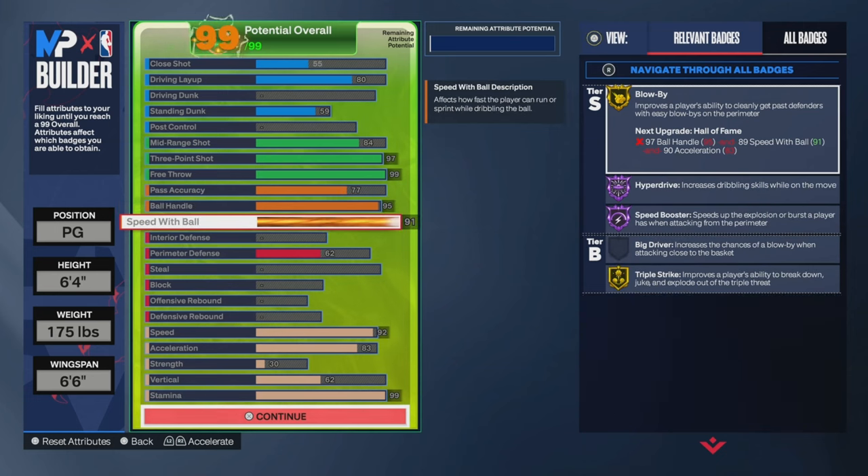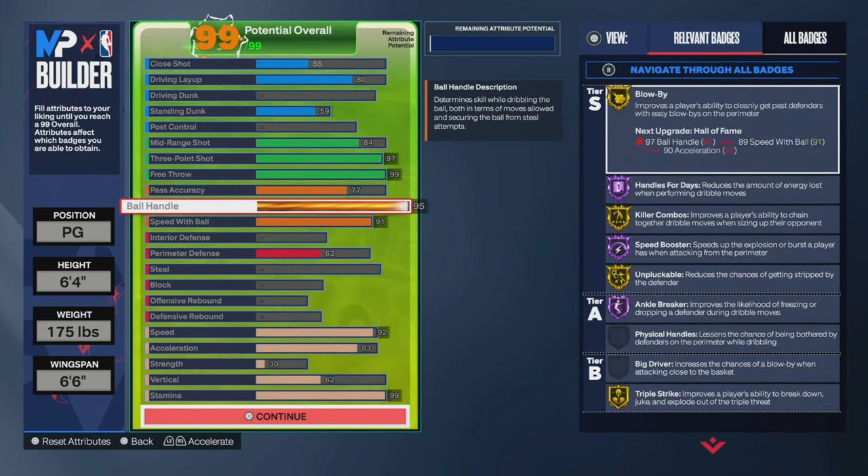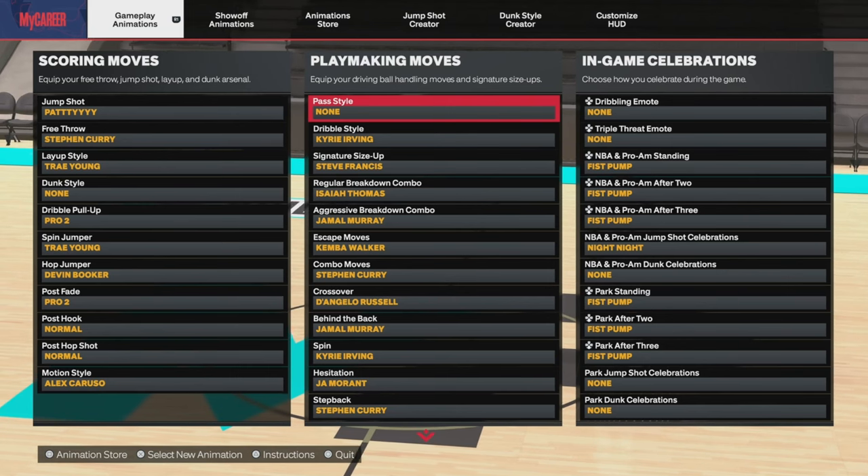95 ball handle, 91 speed with ball. Now this is the attribute that may catch you guys off guard — ideally I would like to go at least 89 or 91 to get the Tyrese Halliburton pass tile, but we needed to sacrifice something to be even faster and to have that Trey Young floater. I wanted to be faster and get the 92 speed with 95 ball handle so we can get Speed Booster on Hall of Fame as an extra reward.